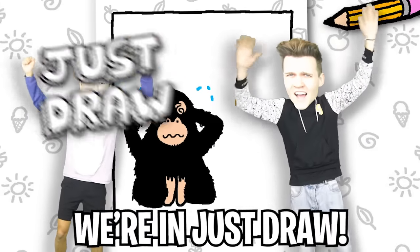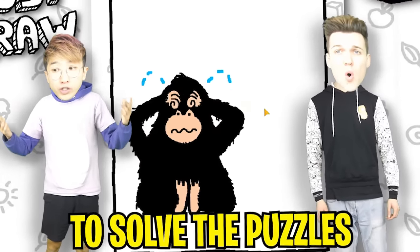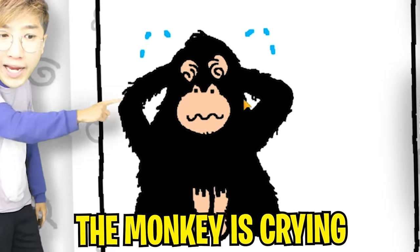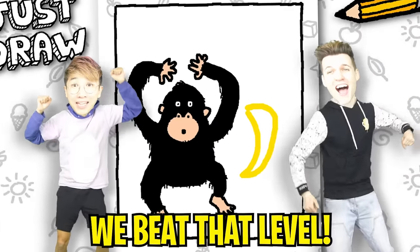Whoa! We're in Just Draw! How do you play this game, Justin? We have to draw things to solve the puzzles. So let's see — the monkey is crying. Maybe let's draw him a banana. Yeah! He's happy now! We beat that level!